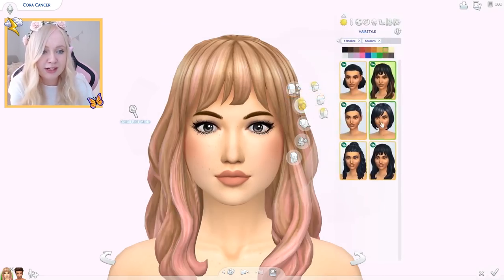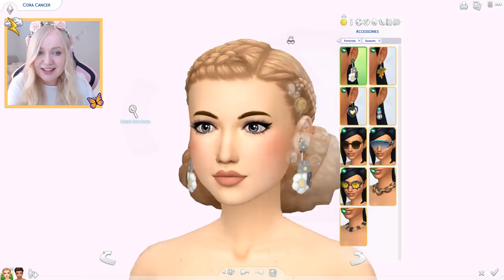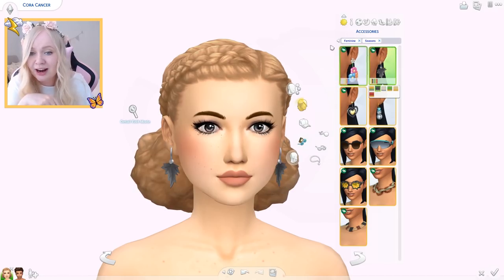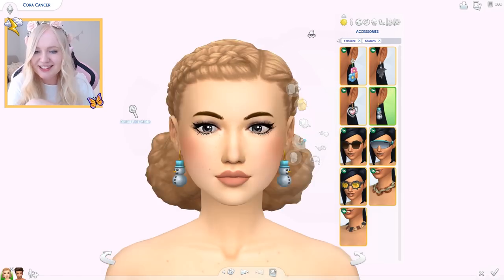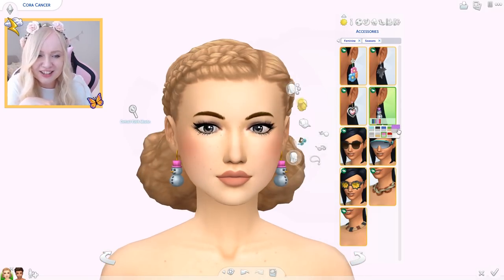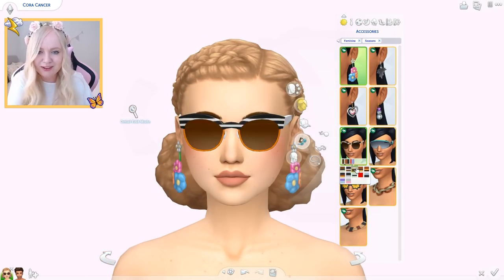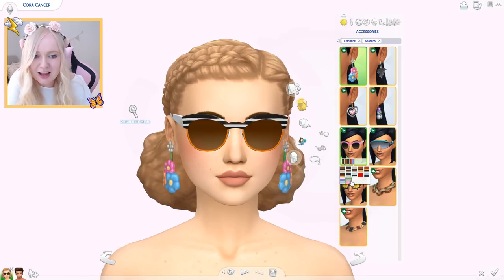Accessory-wise we do have some new stuff. I need to give her a different hair so we can see these. So we have new earrings — I feel like we rarely get accessories. These are cute! Little flowers, little daisies or something. We've got some leaves, which are really nice. Big heart ones for Love Day, which is kind of like Valentine's Day in The Sims. And then little snowmen earrings — those are actually adorable. We also have new sunglasses — I love these ones, they are like super fashionable. These look really good, like they look like CC. I'm impressed, I love these!